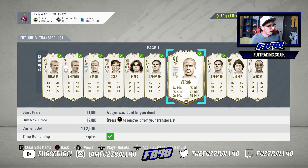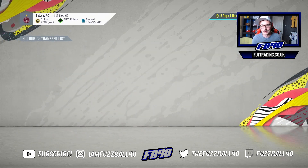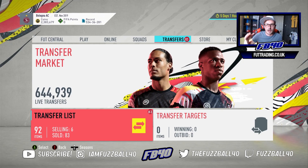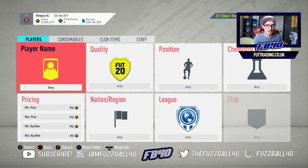I sold two Lampards at 126k and 127k at almost exactly the same time — when listing cards, make sure you mix up the prices. The most vital thing to understand about this market is that it fluctuates like a living organism. Middle of the week it's stagnant; come weekend league, suddenly everyone needs cards for their team and prices rise sharply.